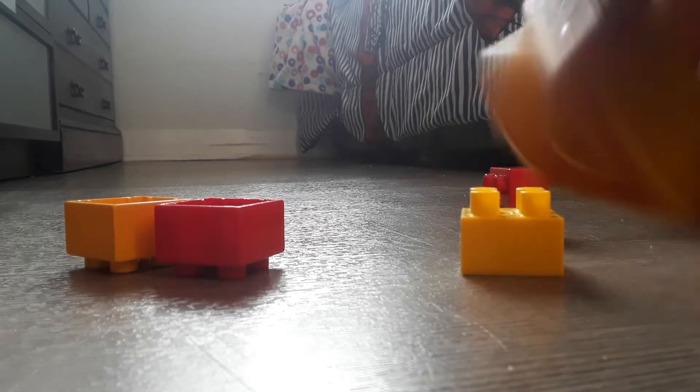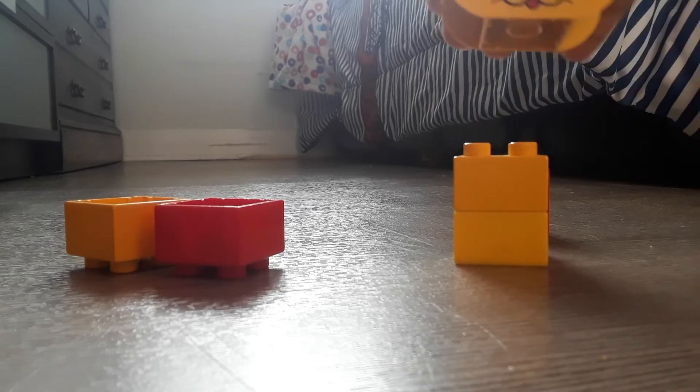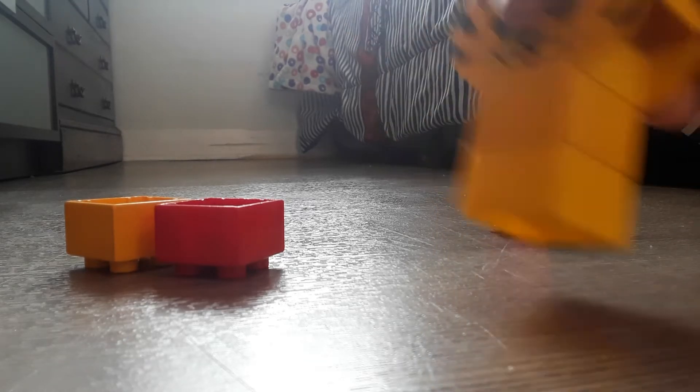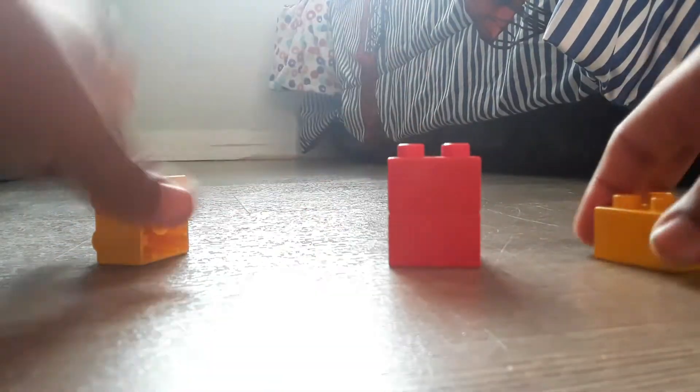I'm already getting confused. Put that there, out there. Put two red bricks on top of each other, two yellow bricks on top of each other. If you don't have one, work like that. Put them in the real hold of it once you build it.